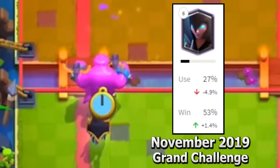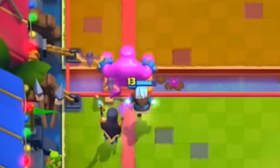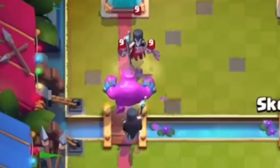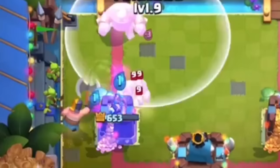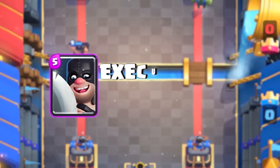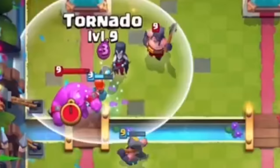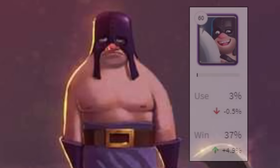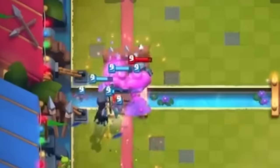But even after these changes, the Night Witch was still appearing in over a quarter of Grand Challenge decks, while the Elixir Golem was only appearing in 17%. It was now apparent that the Elixir Golem wasn't carrying the Night Witch — she was doing just fine on her own merit, and if anything, after the nerf the Night Witch was carrying the Elixir Golem. 17% usage is still above average, making it the second most used win condition behind the Miner. You were also seeing a lot of Executioner Tornado paired with the Elixir Golem, and several of the top Executioner decks that season included the Elixir Golem.